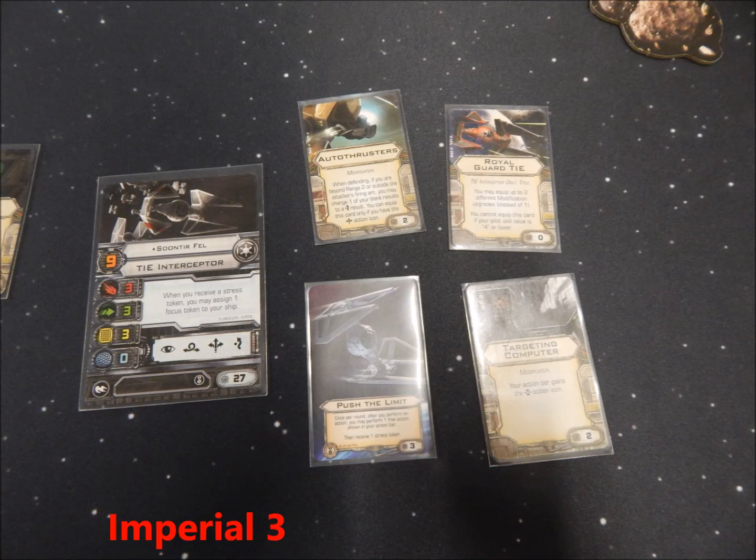His third ship is Sunterfell — this guy is a mind eraser. He's got auto thrusters, Push the Limit, targeting computer, Royal Guard TIE. This thing is really, really dangerous and really difficult to deal with. You'll see what happens.